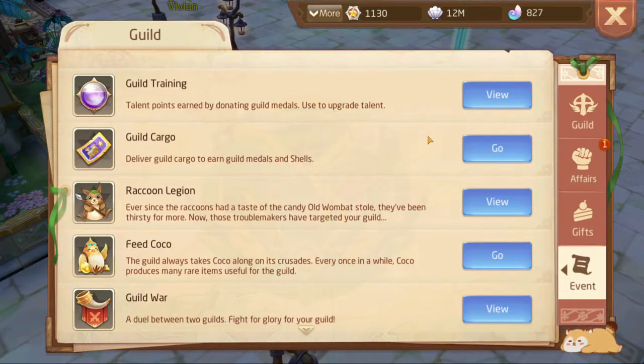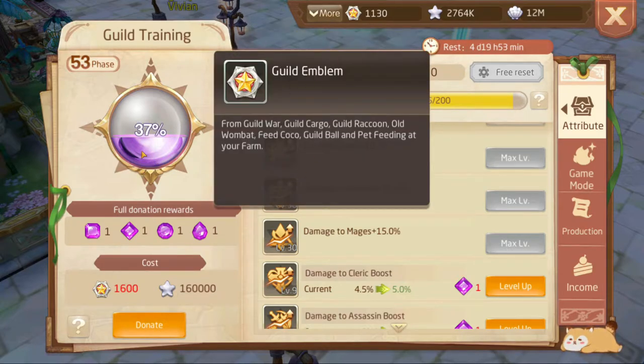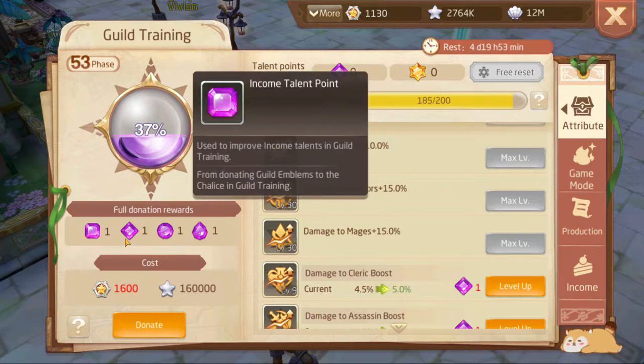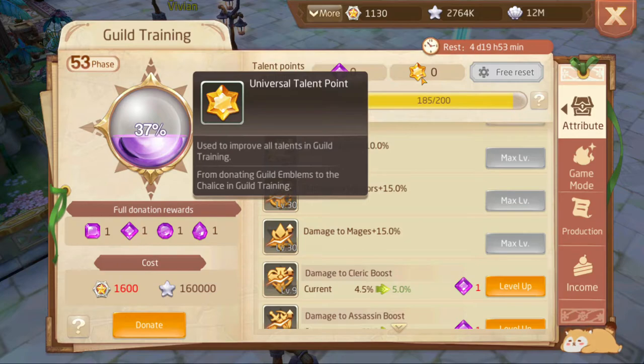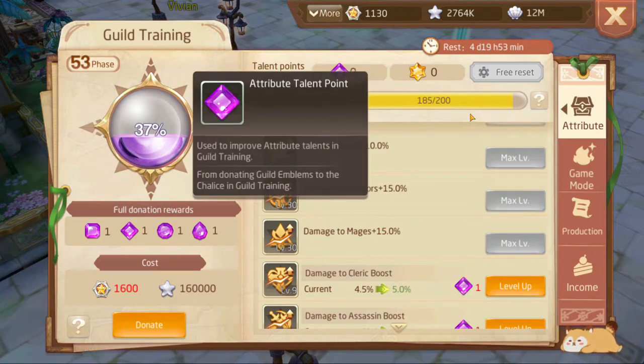This does take a lot of resources, but it is definitely worth using those resources for guild training. My guild training is at level 53, so you will most likely be much lower when you watch this video. When you level up your guild training, you donate and use a big guild emblem — you get one free one each day. It fills up this little orb here, and once you get to 100 you get one of the talent points. The purple talent points are one per page: attribute, game mode, production, and income. If you hit a critical donation you have a chance to get a universal talent point, which can be used in any of the four pages, while the purple talent point can only be used per page.